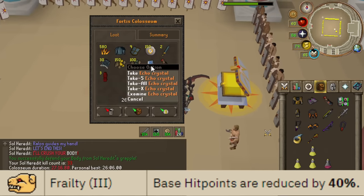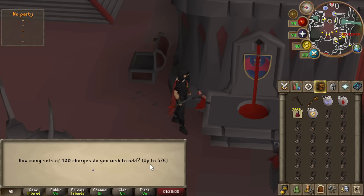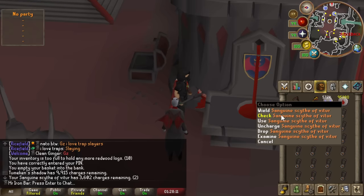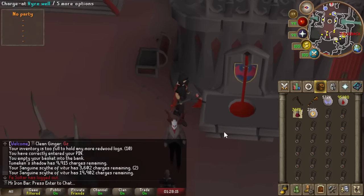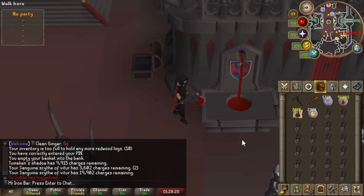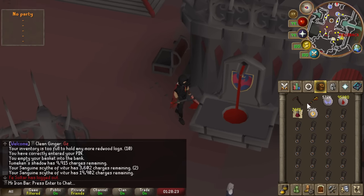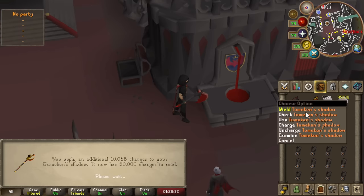I got the Echo Crystal — I didn't even realize. Let's go ahead and do 100 charges. I'm under 100k Blood Runes, but it's okay — we do have Scar Runecrafting, assisted blood rune making. That's like 300k Blood Runes an hour, so we're fine. And all these Soul Runes from Scar Runecrafting too. We'll just charge this back out.